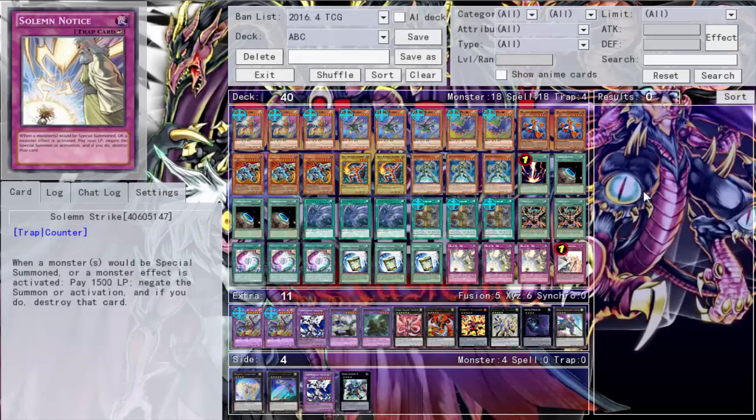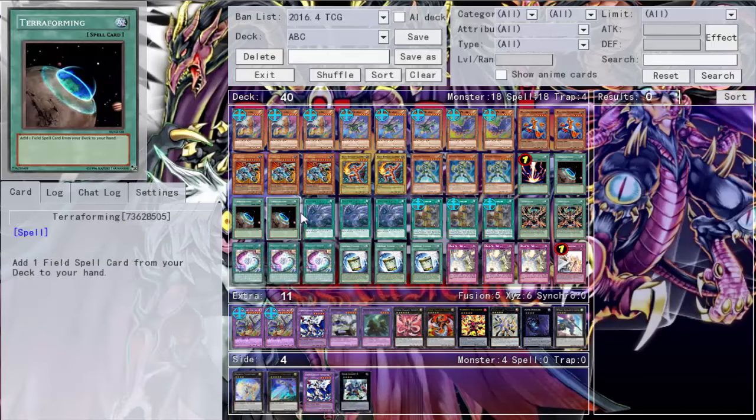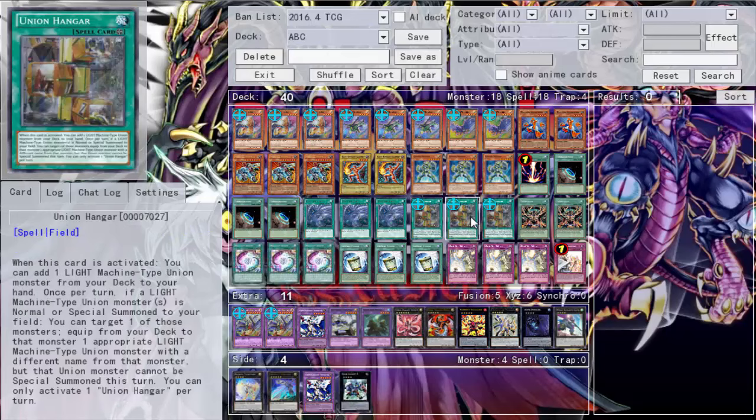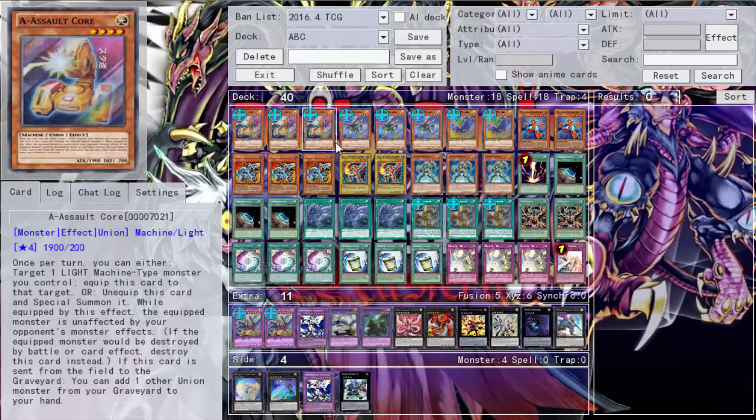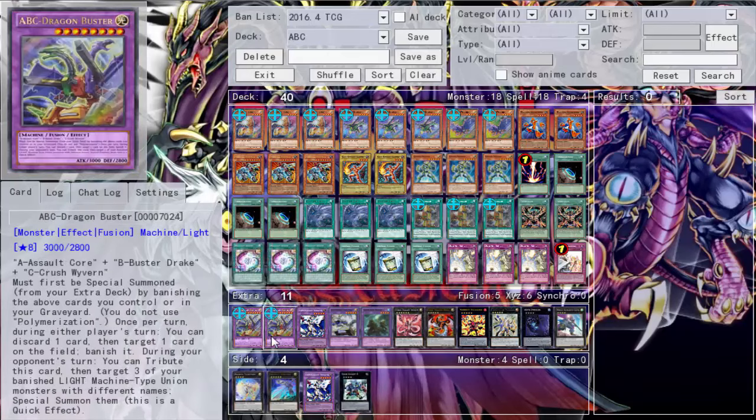ABC is a very strong deck — I can easily see this deck topping in OCG and maybe TCG when it comes out. Dragon Buster is just so easy to summon and it's so good. On either player's turn you can discard a card to banish a spell or trap on the field. When it tributes itself, all the LIGHT machine monsters you banished to summon it come back. Then sent to the graveyard you get their floating effects, and when they're destroyed they go back to the graveyard just to be banished again for another ABC. It hops out the way as a quick effect — it's all good.